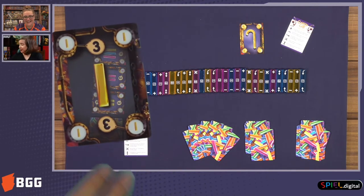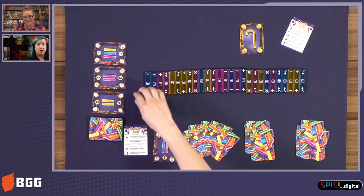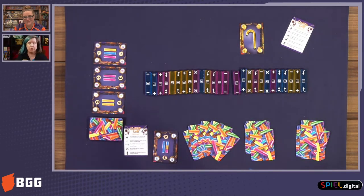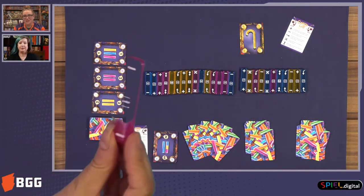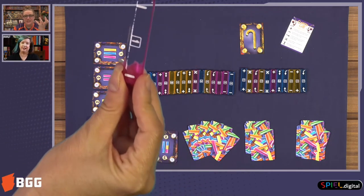There's three points for that one, and the candies that you are fulfilling or collecting are on this line right down the middle. These are really cool-looking acrylic plastic pieces — huge, chunky, really satisfying, clunky pieces.